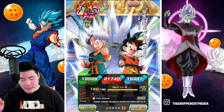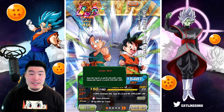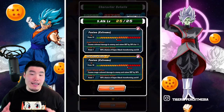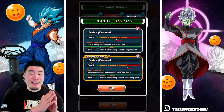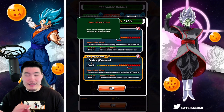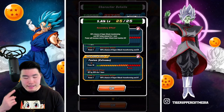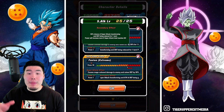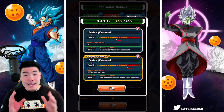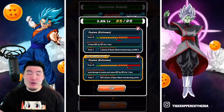Starting with their leader skill, it is Super AGL types Ki plus 4 HP attack and defense plus 120%, or Extreme AGL types Ki plus 3 HP attack and defense plus 90%. Their 12 Ki super attack has a 50% chance to become Skinny Gotenks and a 50% chance for Fat Gotenks.